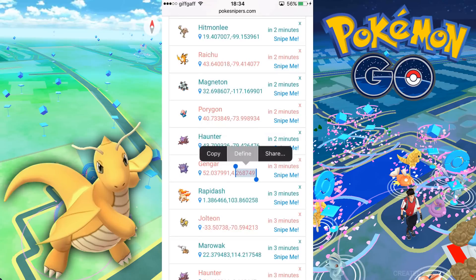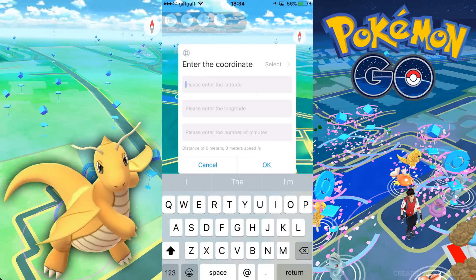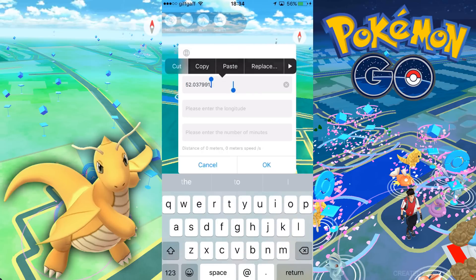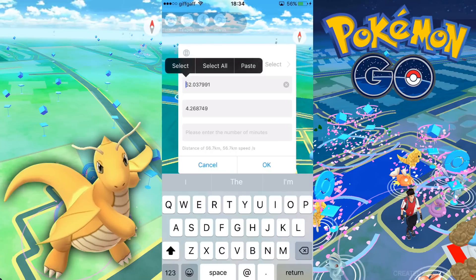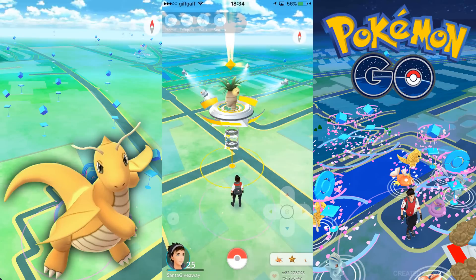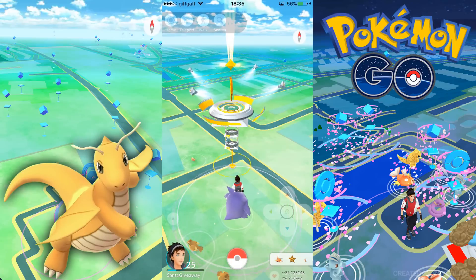You delete the existing coordinates from the coordinate teleporter on the application and copy-paste the new ones in. Remember to copy the last part and remove any trailing comma — also make sure there's no space at the beginning of the coordinates, because that will mess things up. I only teleported 56 kilometers on this one but still got soft banned, which was very confusing to me since 56 kilometers isn't that far.